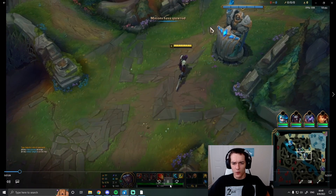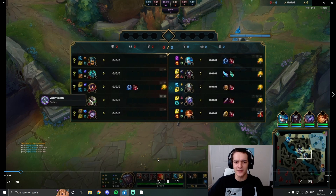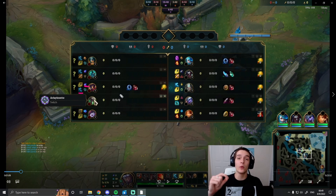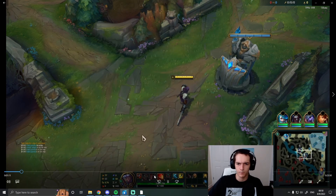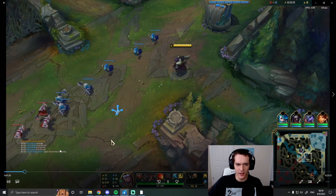It's always important to know what Viktor takes. He has Ghost and Phase Rush, which takes away a lot of our all-in opportunities. So we're looking to play more poke-oriented. He won't harass us as much, but we can take shorter trades and be okay. We're looking for a lot more E poke in this matchup than if he took something like Aery and Scorch.